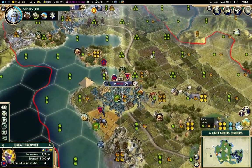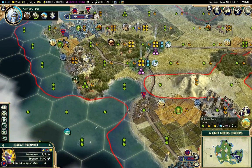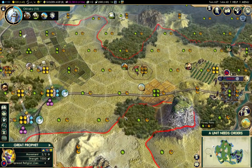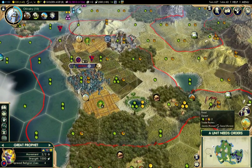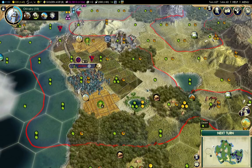That does give me a great prophet. Now I'm not going to plant all my holy sites around my capital — let's go and pick some bad land somewhere around a city here, and we'll plant a holy site there.